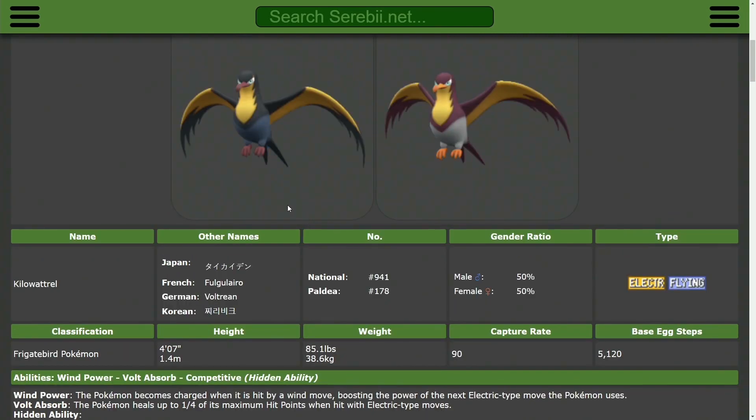So those are the stronger Tailwind setters. I'm sure if Whimsicott were in this game it would be on the list — probably replacing Kilowattrel. All of these are good options that will work in a wide variety of teams, with Kilowattrel and Pelipper requiring the most effort to fit in. But all are definitely very solid choices. Anyway, that's going to be it for this video — thanks so much for watching, and I'll see you all next time.